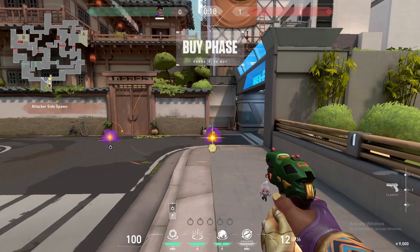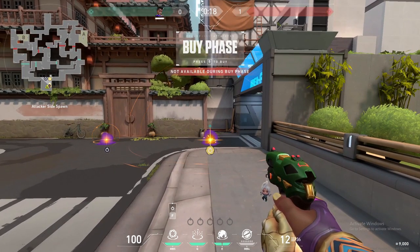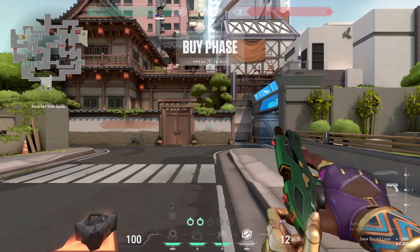Recalled stars are prioritized as the first stars that are used. You cannot recall or activate a star while still in buy phase. At the beginning of every round, Astra will get 2 stars for free, meaning it costs her 600 credits to buy full utility every round.